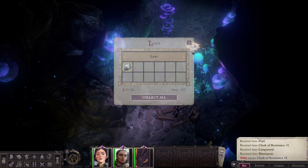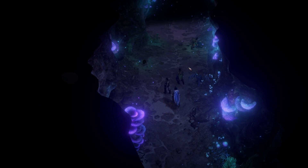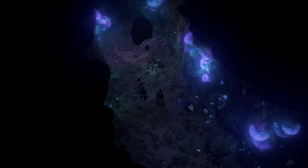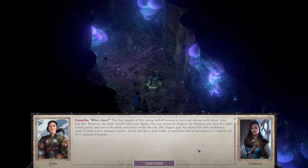We'll just kind of deal with it. We should be running into Camellia. This whole situation is sus with her. The fine apparel of this young half-elf woman is torn and stained with blood, dust, and dirt. However, she holds herself with such dignity that you would be forgiven for thinking you were in a high-society party and not in the dank catacombs under the city.